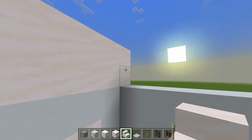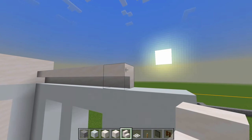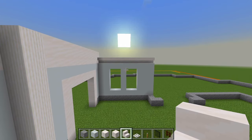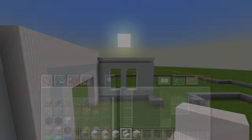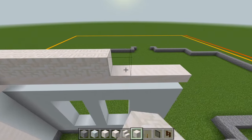Above the white concrete, instead of having smooth quartz blocks, we're going to have upside down smooth quartz stairs. Starting right here, place all of these right on top of the white concrete and bring it over to the edge. Then on top of that smooth quartz block, we're going to have some chiseled quartz blocks — be sure to go ahead and grab some. We'll place a layer right on top of these upside down smooth quartz stairs.